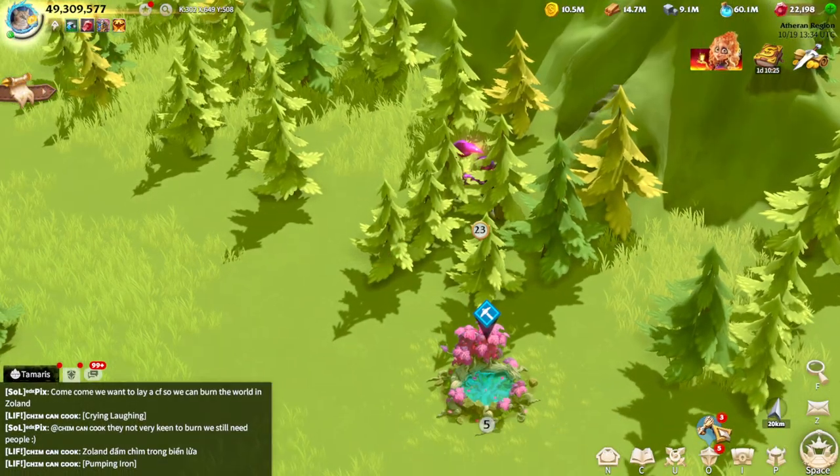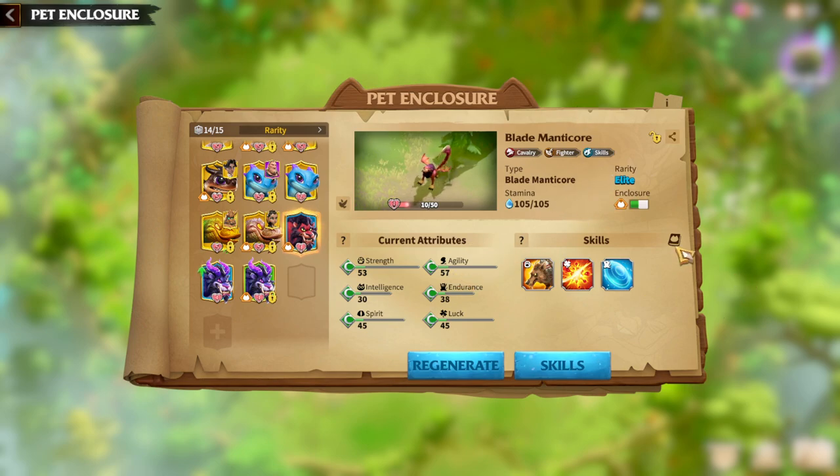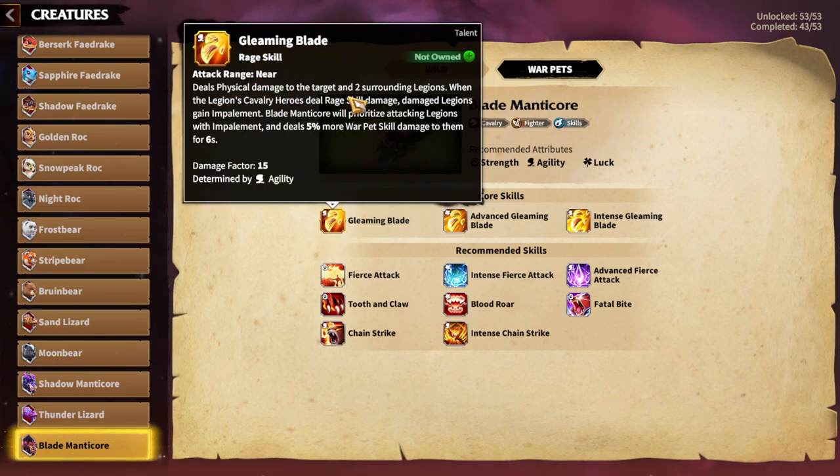Now let's look at the second warpet — the Blade Manticore, which is a cavalry warpet. Cavalry likes rage accumulation, so let's see if it has that. The main skill is Gleaming Blade: deals physical damage to the target and surrounding legions when the legion's cavalry heroes deal rage skill damage. Damaged legions gain Impalement, and the Blade Manticore will prioritize attacking legions with Impalement and deal 5% more warpet skill damage to them for six seconds.